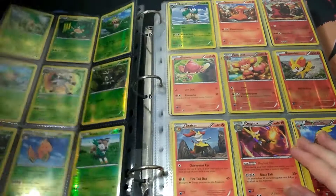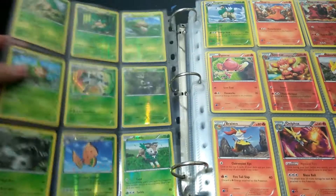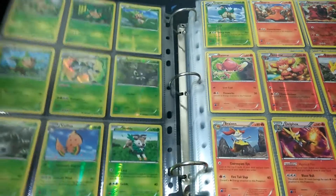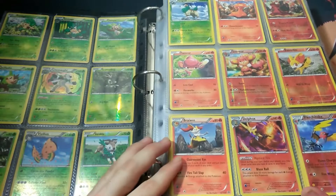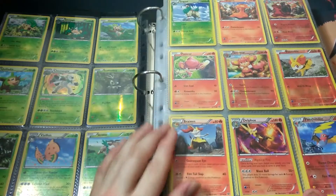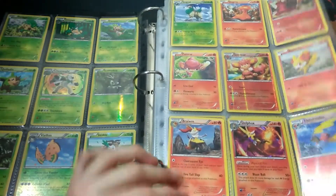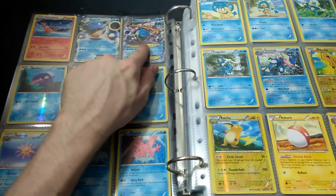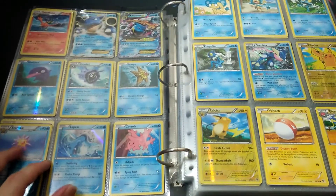Got the Venusaur, Mega Venusaur up there. Don't know how well this is gonna show on camera — it's gonna be a bit awkward but we'll figure it out as we go. I pretty much have all the reverse holos of the rares and the holos, some of them aren't reverse holos but basically got all of them. Still completed, which is still cool nonetheless. Got the Blastoise and Mega Blastoise at the top there.